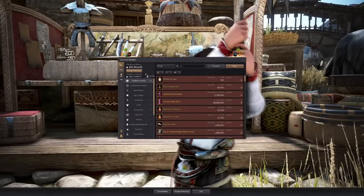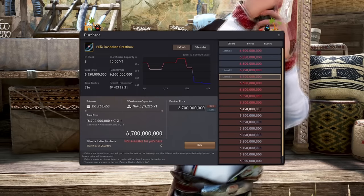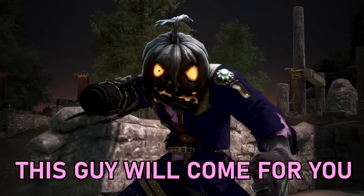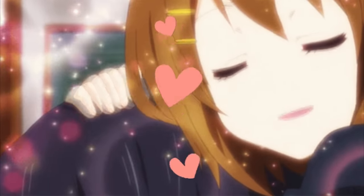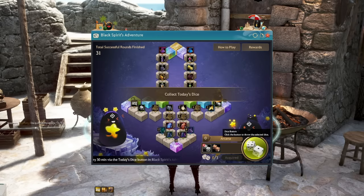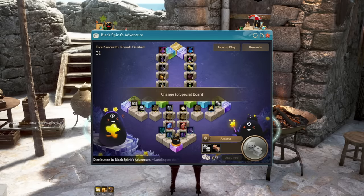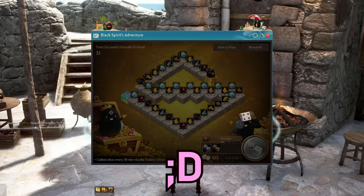Early progression doesn't require you to enchant past your Tuvala gear anyway. You will save a lot of money by saving up your silver and buying it outright from the marketplace. You may be tempted to sell them for money, but trust me, you will save more money by not selling. If you do this right, you will never have to buy a single thing for the next step. These are the common mistakes that I see new players do, because they don't realise that they'll need to turn in these resources for a bigger reward.